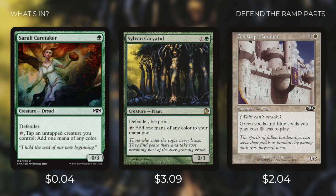Next up there's Sunscape Familiar, which is another 0/3 defender. Even though it's just a 0/3, it is a huge addition to this deck by helping us reduce the cost of our green and blue spells by one. So if we can get this creature down early, we can significantly speed up our deck.